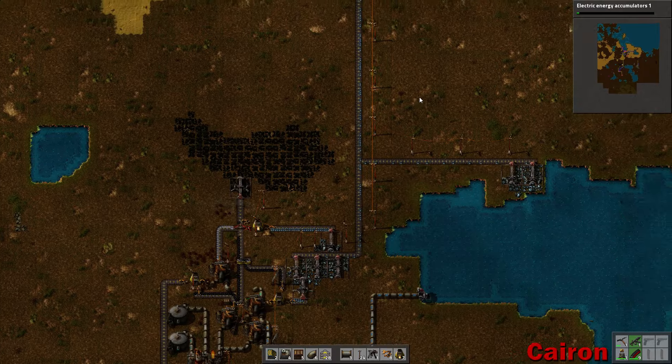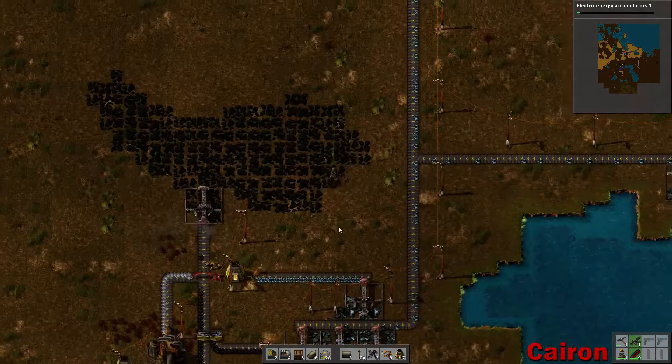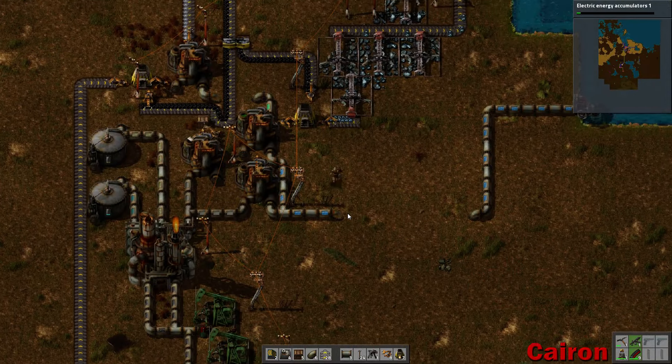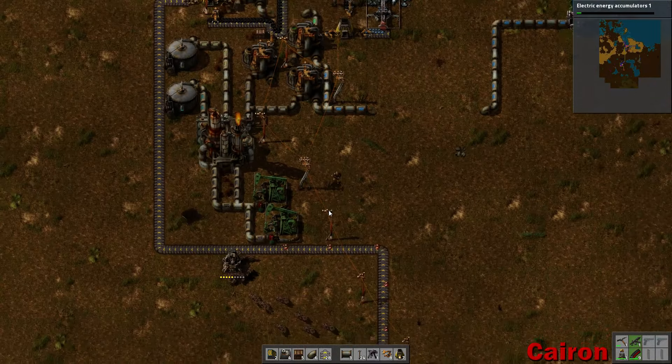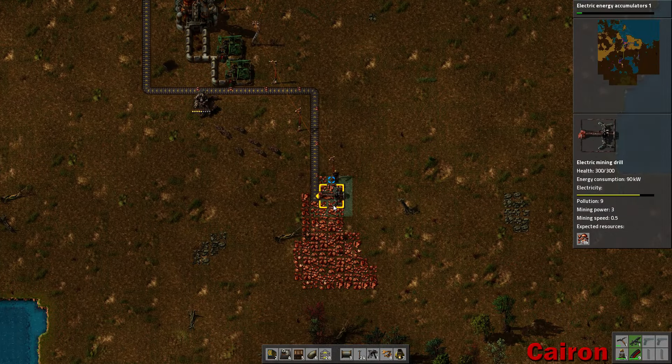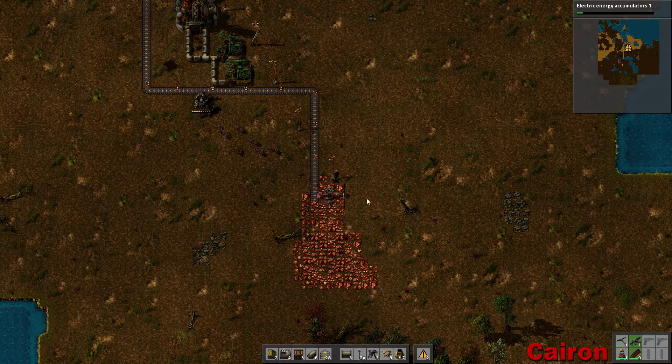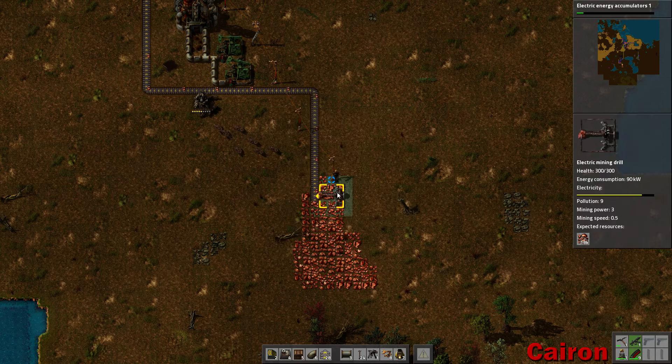So we have laser turrets up on deck and we need some energy accumulators. Like I said, your laser turrets will completely drain your entire power grid and all of your machines will stop working for a split second every time it fires. So we need some energy accumulators so that doesn't happen.